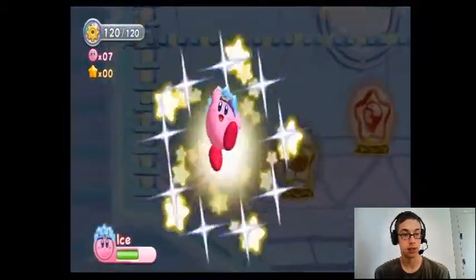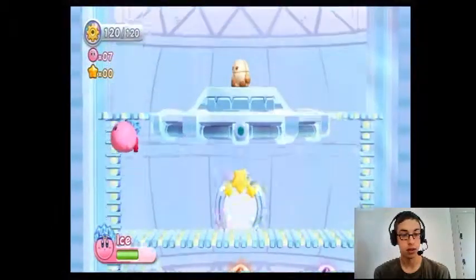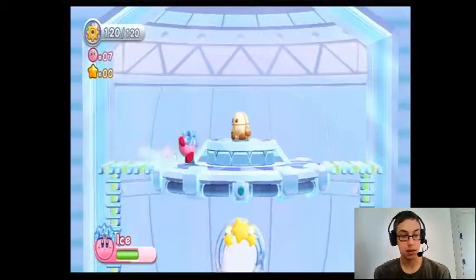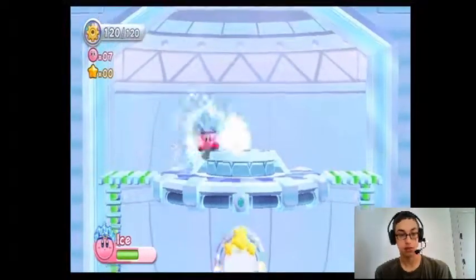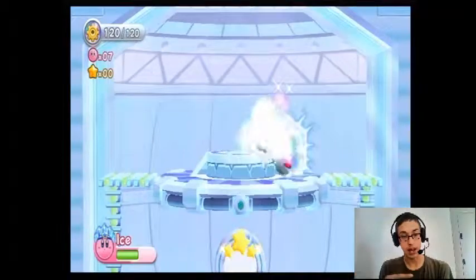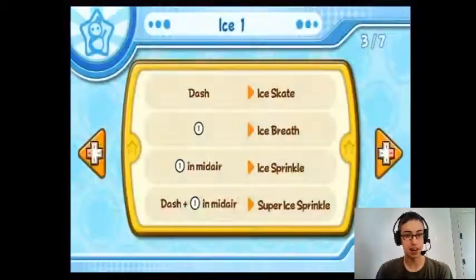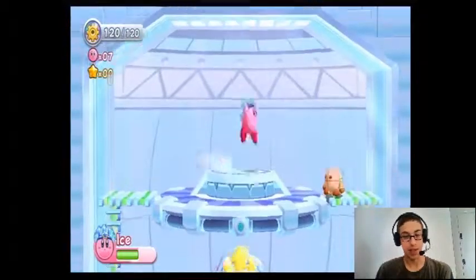First up is Ice. Ice is good. You can ice skate, it takes out lava blocks. You got a center attack, forward attack, go in the air, spin. That's really the most effective weapon you got. That's really the best thing.